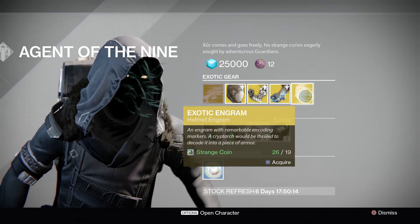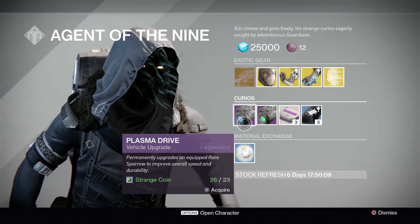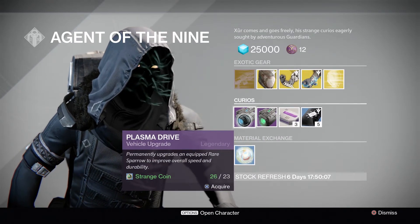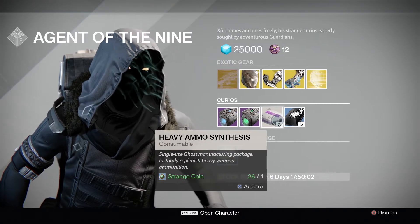I did buy a couple of those earlier. You can see that is going to be all the new items there at 290 defense. He's also going to have the Plasma Drive as always, the Emerald Coil as always, heavy ammo synthesis — all the way down to three heavy ammo synths instead of five.